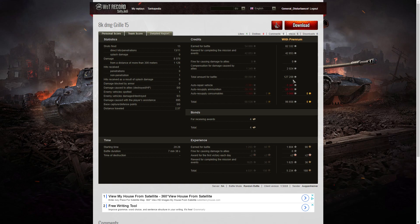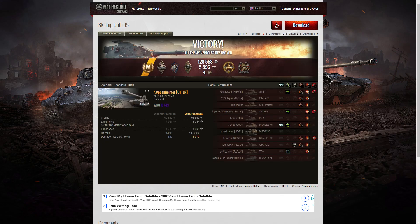His total came to 127,209 credits, and after repair, ammunition resupply and consumables he took away 96,658. He got 4 awards including the High Caliber and the Confederate. He also picked up 1,804 XP, times 2 for the first victory of the day, plus 1,625 for completing missions and events — a total of 5,234 experience points altogether. A particularly good game there by Arpenheimer.